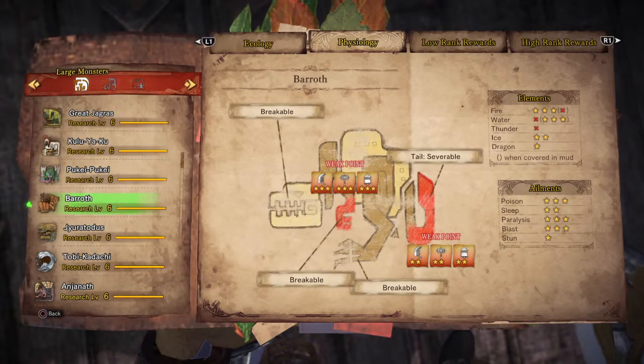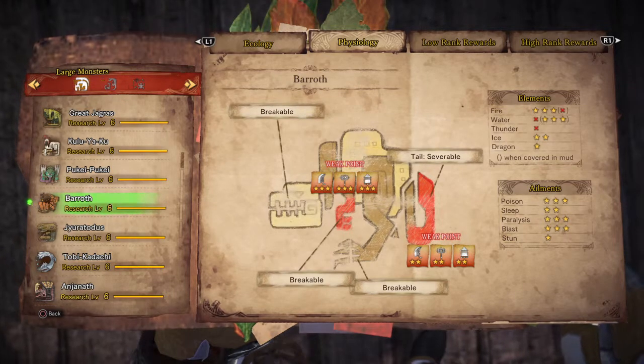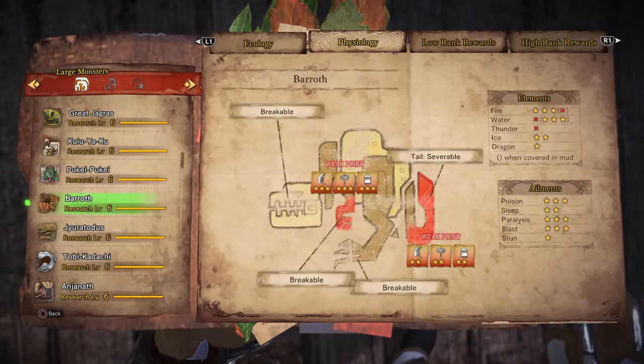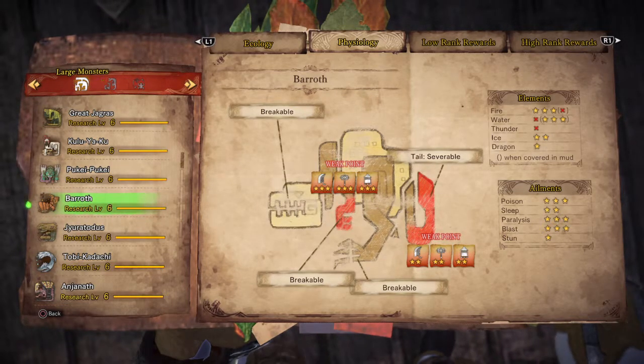Barat has 2 weak points. When Barat is clean, fire is the most effective, and when he is covered in mud, water will do the most damage. You can also use poison, paralyzes, and blast.